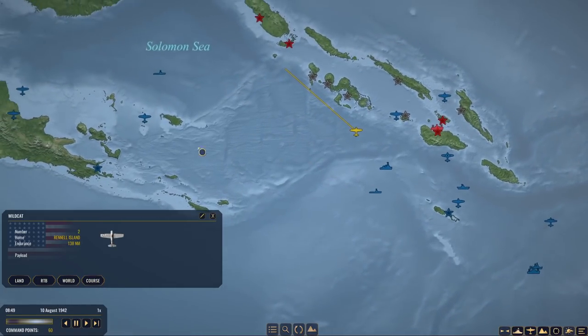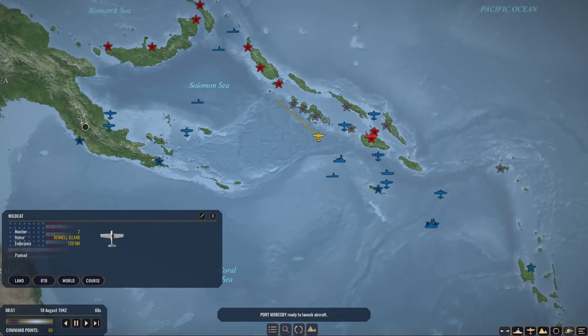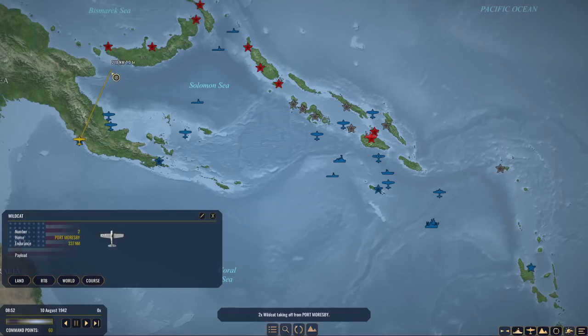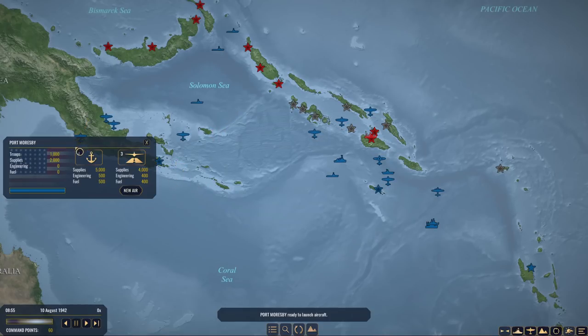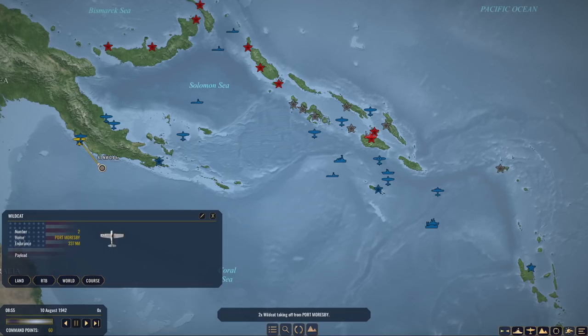I'll push that patrol even further if I can. We have planes going in and out over here as well. Port Moresby's ready to launch. Let's have them fly up here just to make sure we're not seeing anything out of this area. It would be good to know that there's nobody approaching from the south.